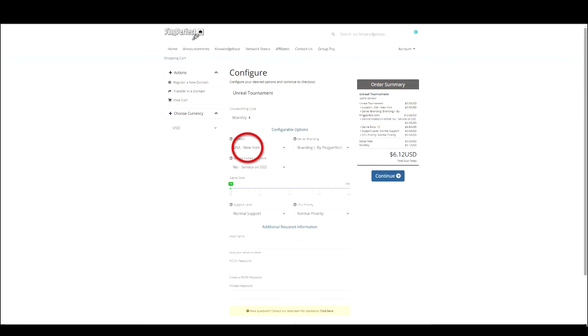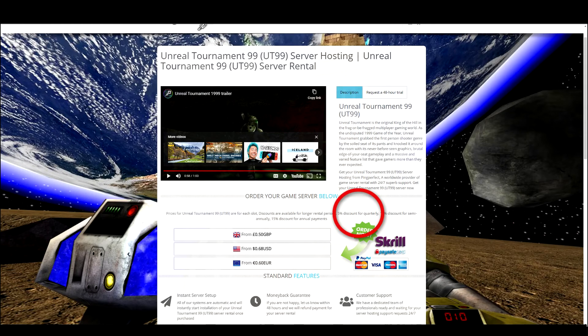A normal performance server with branding, hosted on an SSD, with access for 10 players and normal priority costs a little more than 6 USD — or almost 5.5 euro or 5.5 pounds each month. With the possibility of 25 players, it costs a little more than 16 USD, or almost 14.5 euro or 12 pounds each month. You will get a discount for a longer rental period: 5% for quarterly, 10% for half a year, and 15% for an annual payment.